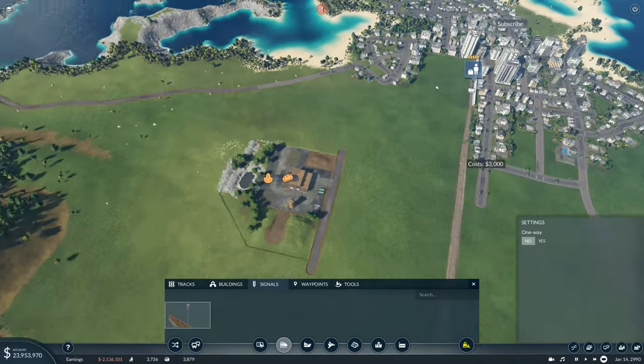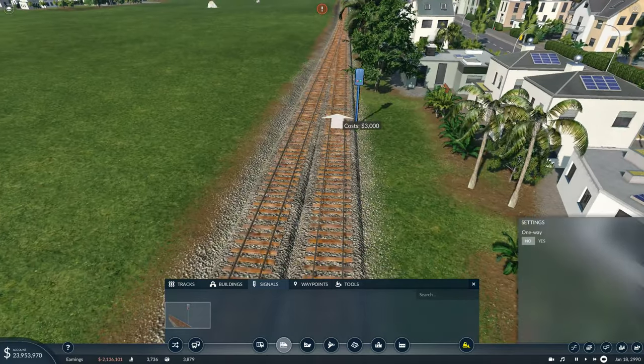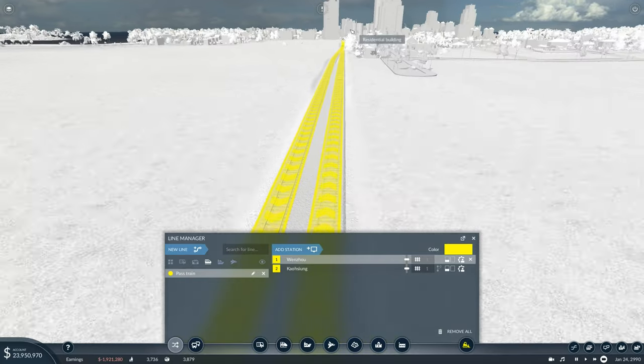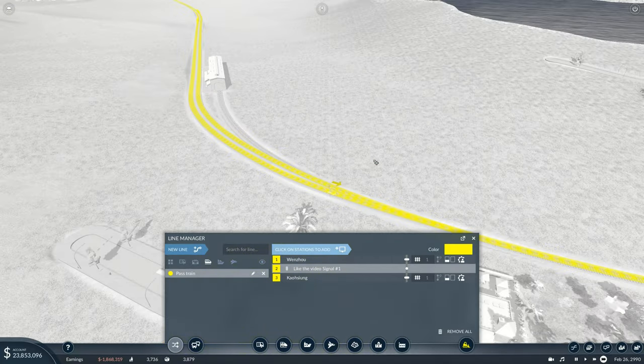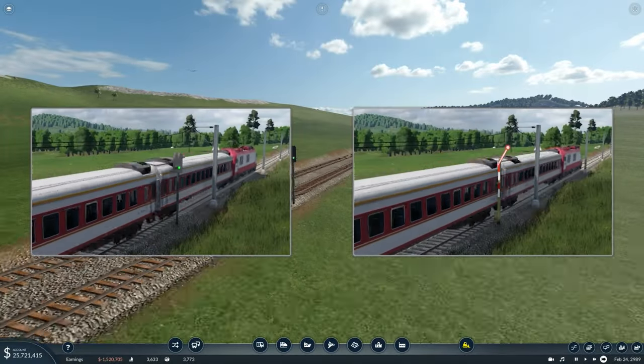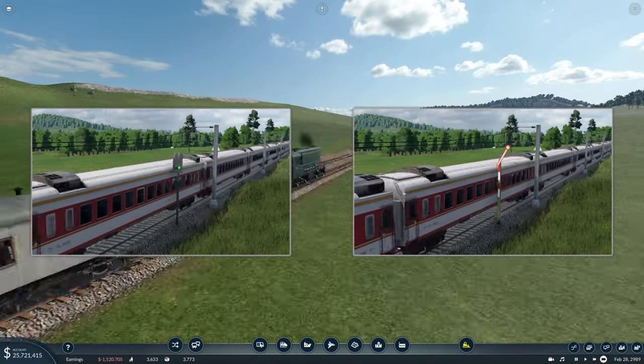By placing a signal on a route, it should automatically set up bi-directional traffic, just like a road. If it doesn't, select your route in the route tool and add a signal as a waypoint during the route, and this will fix it. As a side note, there are two types of signals in this game, but it's just visual — they're exactly the same.